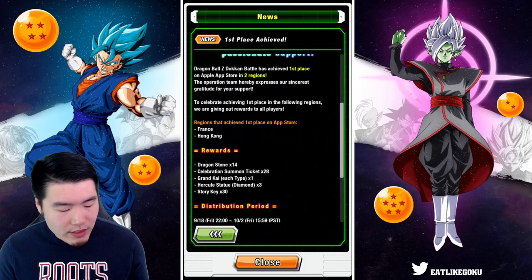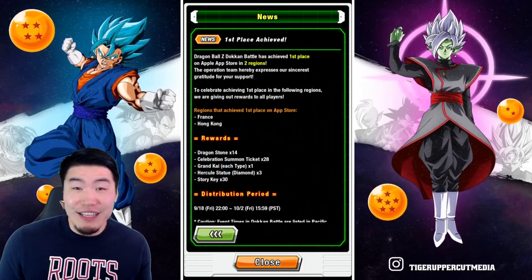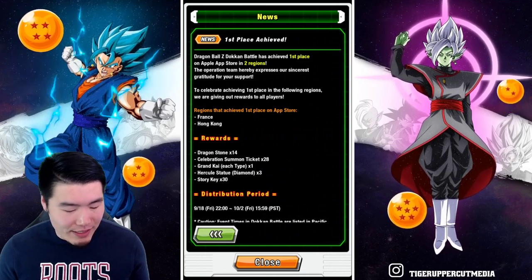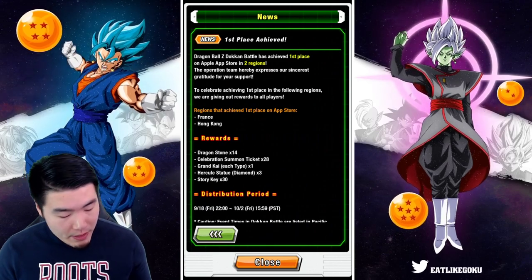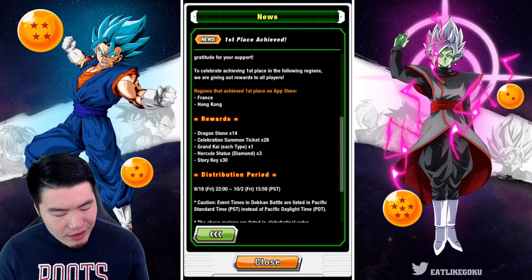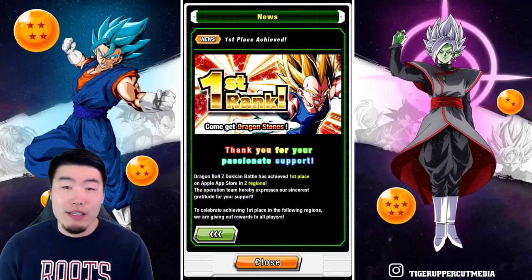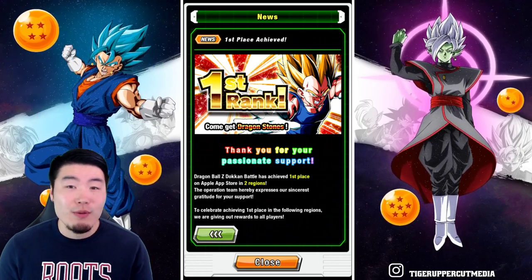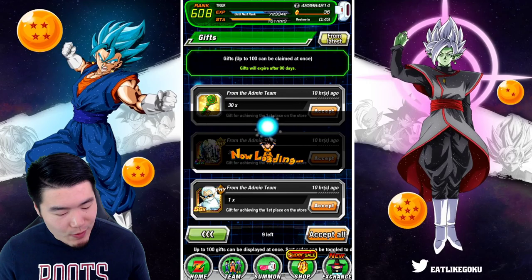I mean, of course I wish there were more stones — I wish they would have just done like 30 just because. But recently they've been doing 7 stones for every region, so we can't really complain too much about that. 28 tickets, some Grand Kai, some Hercules Statues, and 30 Story Keys. Considering you only hit top grossing in 2 regions, I think that's okay. Let's collect our rewards and see where that puts us.